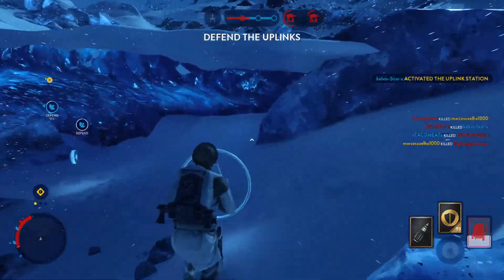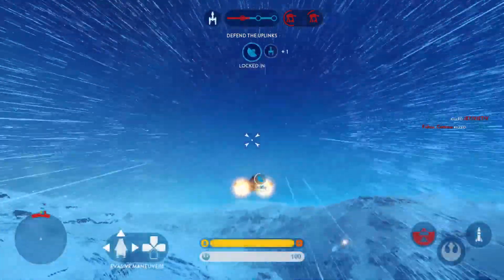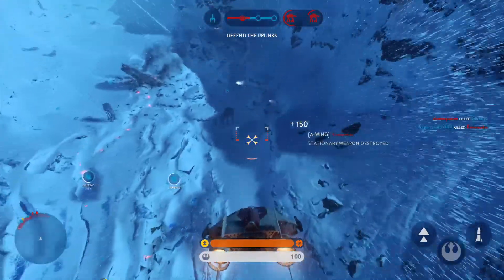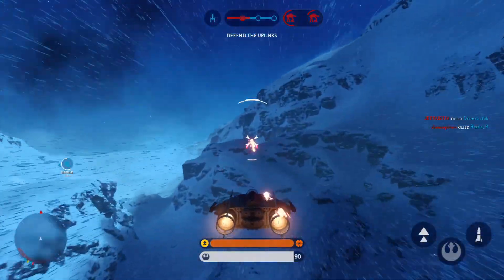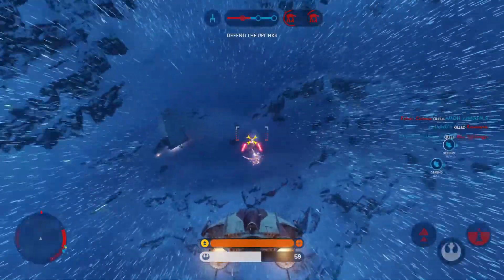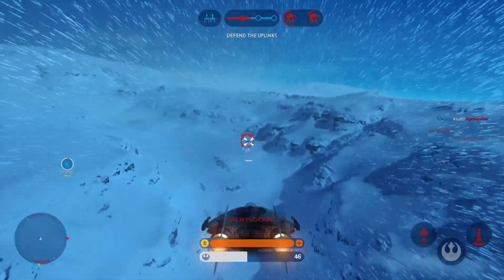We've activated the uplink station. Well done. Green Five, standing by. Enemies in the area! Just a little time. Y-Wing reports positive lock on the enemy walker.